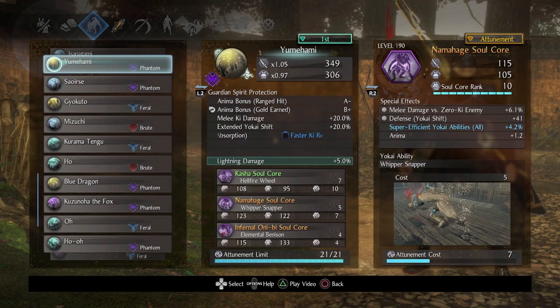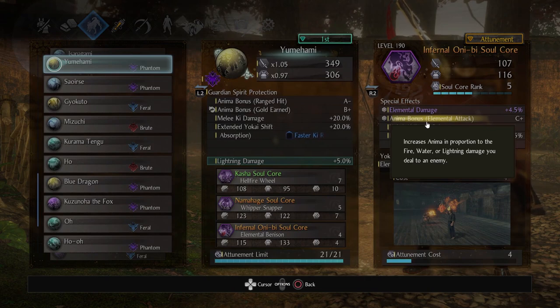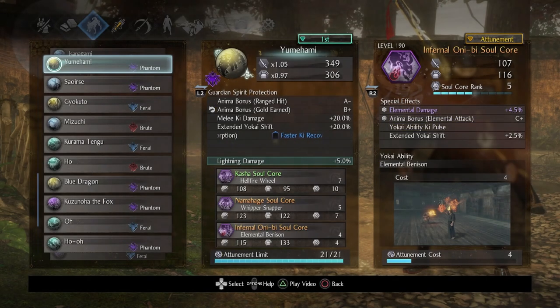Against humans you can just stagger them, but there's a bit of downtime, which I'll showcase. That's why I don't use it specifically just to stagger an enemy repeatedly, because they can kind of break out of it towards the end. Last but not least was infernal oni-b. This is one of the three soul cores I would also say rank up the most, simply because you want to boost the anima bonus elemental attack. This isn't based on having inflicted scorch — it's just did you inflict fire damage at all. Since you're going to have fire damage from kasha or infernal oni-b, you're going to get some anima back.